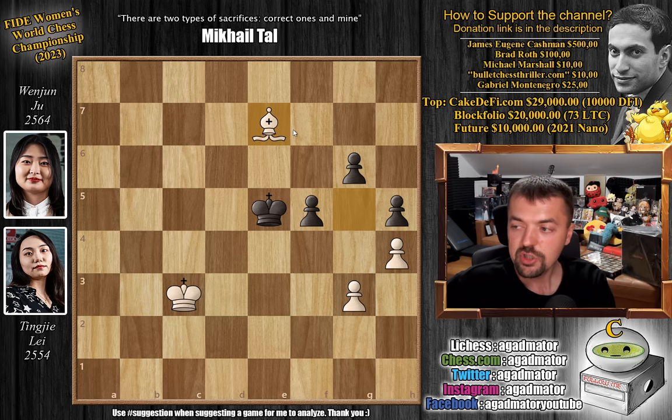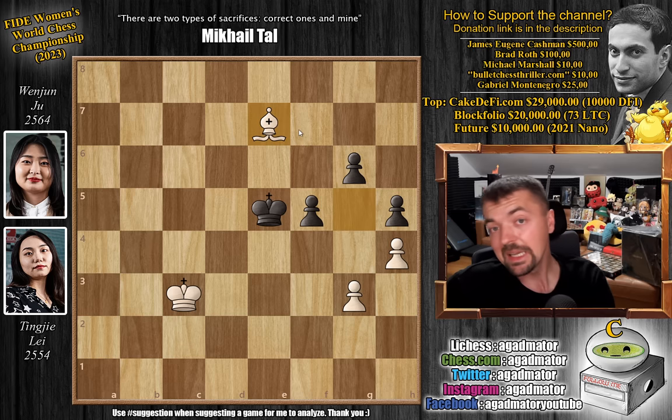Game 5 goes to Leitingje — she takes the first win and draws first blood. Now it is up to Ju Wenjun to retaliate in order to get the match going in her favor. One more game will be played in her hometown, then they are switching places. If there is a time to strike, it would definitely be in game 6. And game 6 has a very special place in the history of the World Chess Championships.